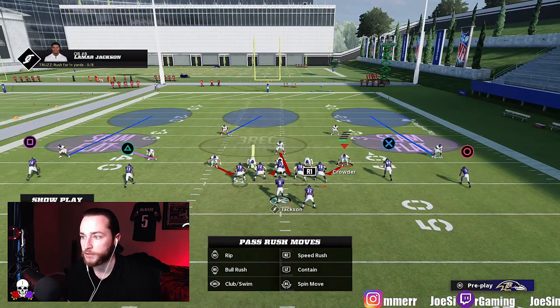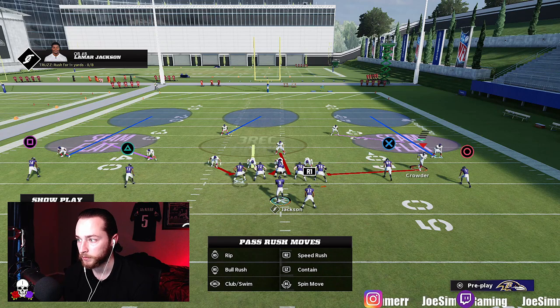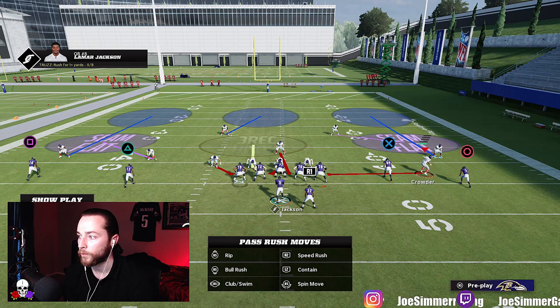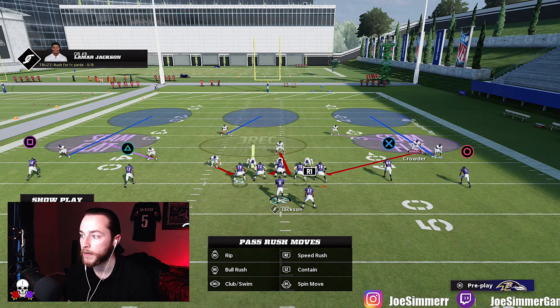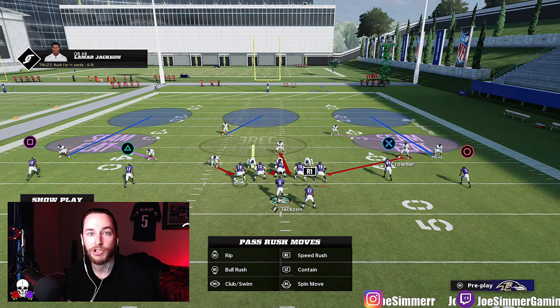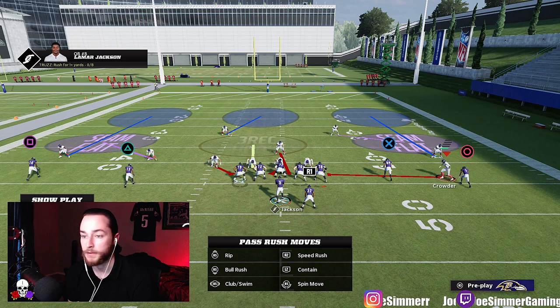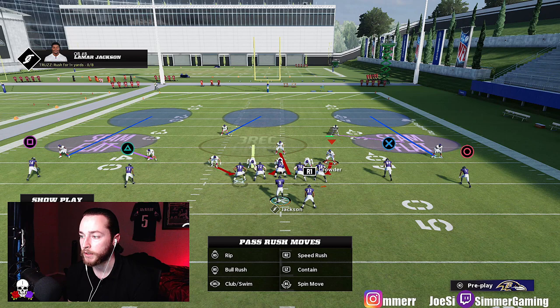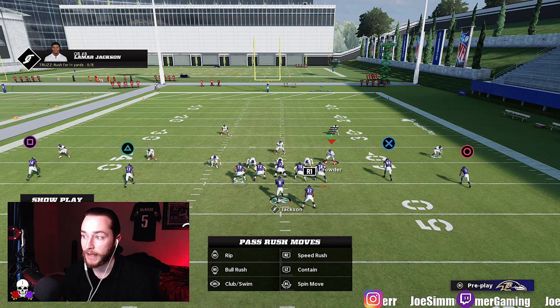The next weak spot is a smoke screen. In Cover 3, if you have at least one smoke screen, as soon as you hike the ball that receiver is just going to sit right there while the defender backs all the way up. You get a free catch and run — at least six yards. So if you play against a lot of Cover 3, smoke screens are a great way to attack it.